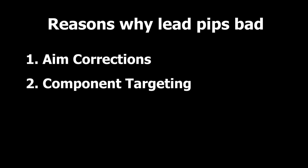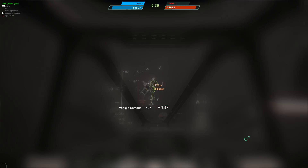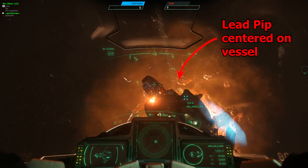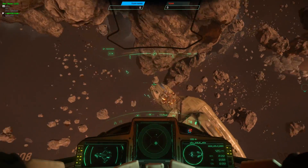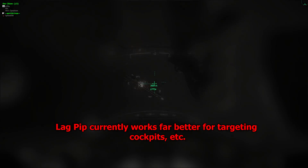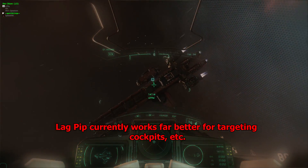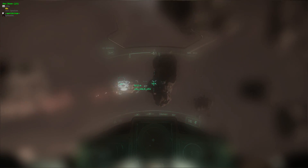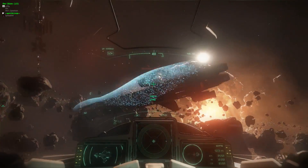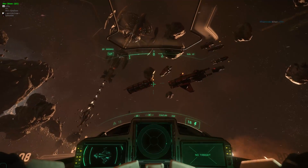Second, component targeting. With lag pips, you can currently target certain sections of ships by dragging the lag pip over that section, firing, and then using the aim correction method described previously. This is currently much more difficult with lead pips, which only lead for the center of the targeted vessel. This becomes even more problematic against larger ships like Constellations. There is the possibility that CIG will add the ability to target specific components in the future, which would then render the lead pip to hit those components. The only issue is that you'll run into the same problem when it comes time for aim corrections, as it's very unlikely the targeting computer solution for the component will be accurate right away, and you'll need to adjust based on where your shots fall — which will be difficult because you won't be looking at your target.